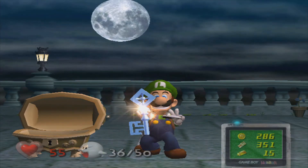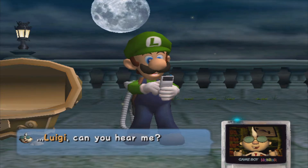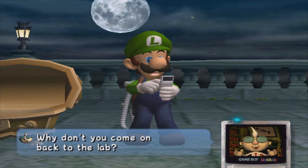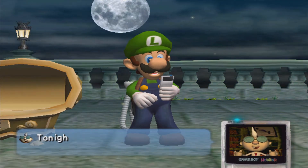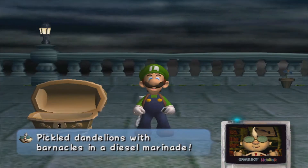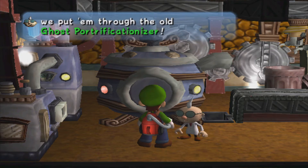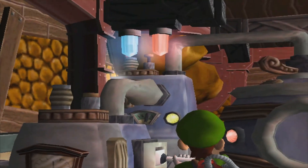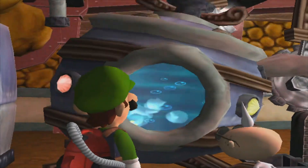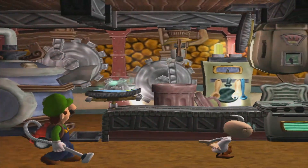That's Egad here as well. Luigi, can you hear me? Oh, what a relief — that white mist interrupted your signal. You seem to have done some serious work there. Why don't you come on back to the lab? We can have dinner while we gaze at these ghost paintings. Tonight I'll make my own family recipe: pickled dandelions with barnacles in a diesel marinade. Sounds delightful, Egad. Good job, Luigi — you made it back in one piece. Looks like I've got a vacuum full of ghosts. Let's go through the portrificationizer. We've got the big boo — made up of a bunch of little boos. Area three done, folks — we have one area left to go in this game. Still got a couple of boos left to go.